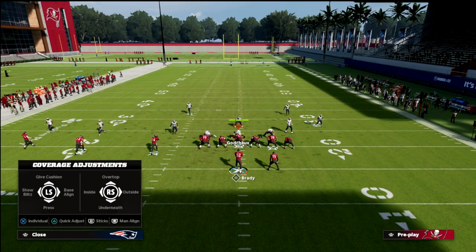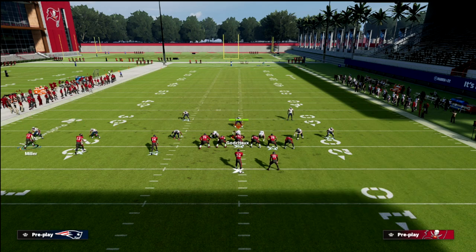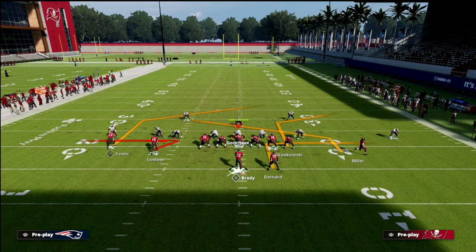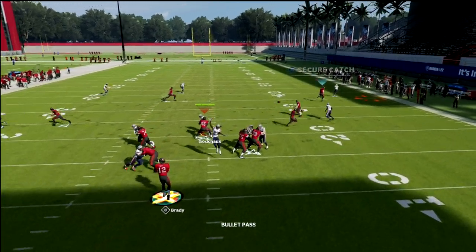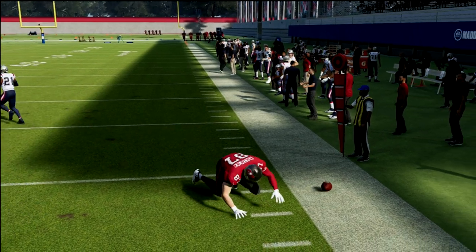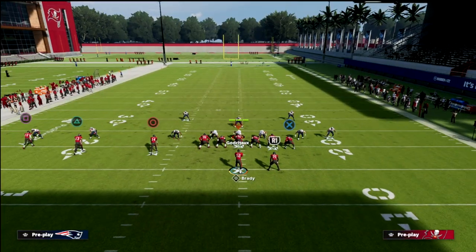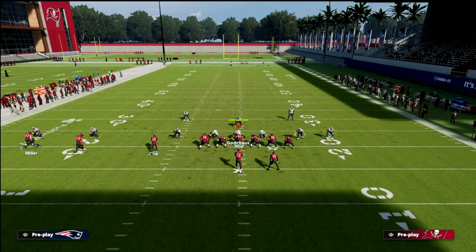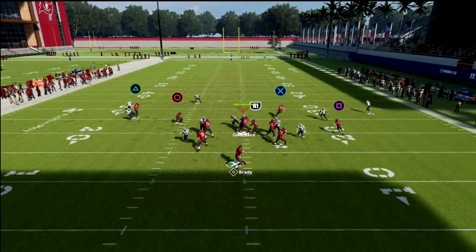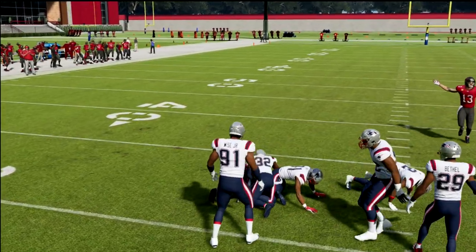Let's say they're running a zone pressure with two hard flats — the whole middle of the field is going to be open. Something like that slant is wide open because they don't have the ability to cover everything. If they take away the two quick flats and send pressure, pretty much everything else on the play is going to be wide open. You can even just throw the zig and trust it for a good 5 to 10 yards against pressure.